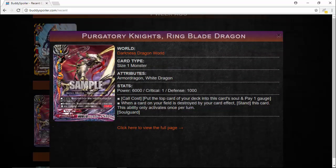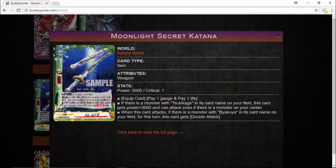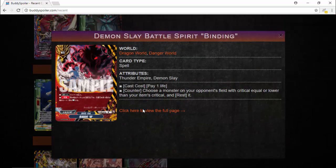Purge Story Knights Ring Blade Dragon: when a card on your field is destroyed by your card effects, stand this card. So that's a stand card. And here's a card I was talking about: 1 gauge, 1 life, AK power, double attack — not bad. And there's a rest card for Thunder Empire. Also, replace those shields — get this card: 1 life cast cost.